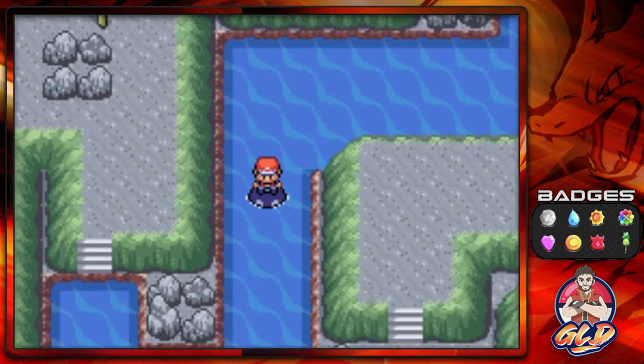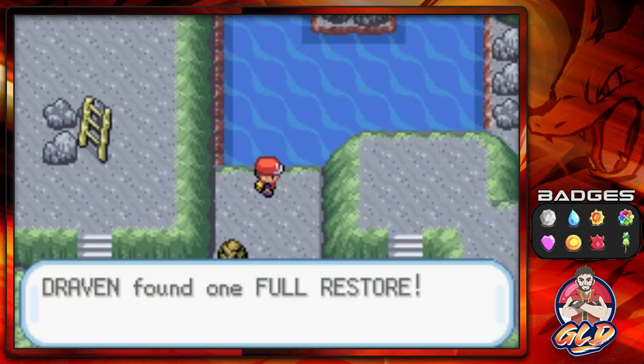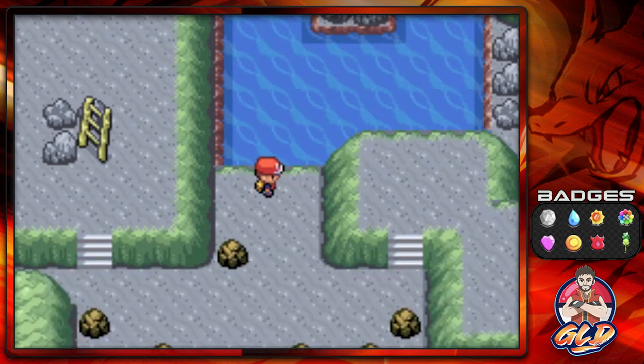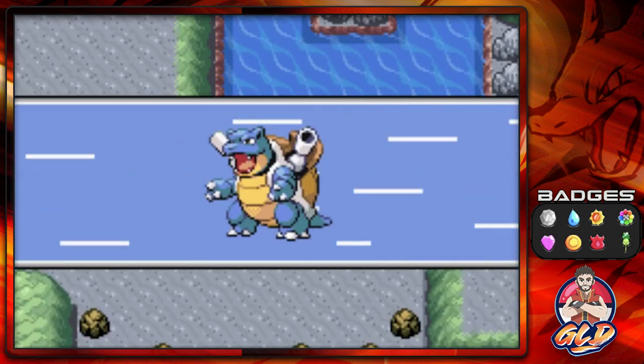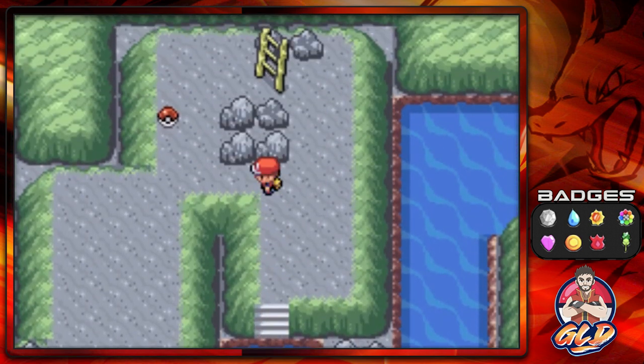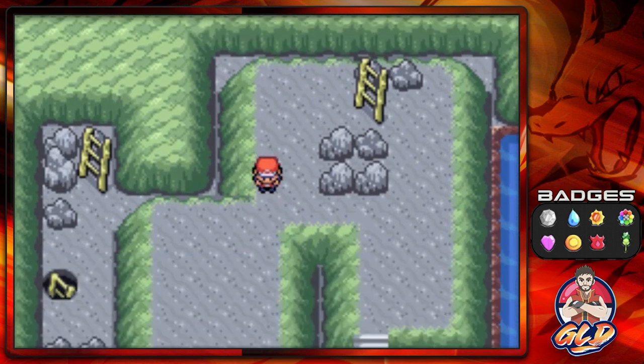If you want to capture Mewtwo with a Master Ball, by all means go ahead — that's if you haven't used your Master Ball on a roaming legendary Pokémon. I would actually suggest using the Master Ball on your roaming Pokémon, because those Pokémon could use Roar and you'd lose your chance.